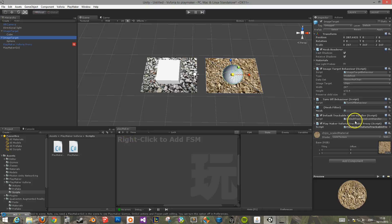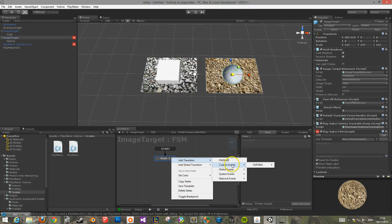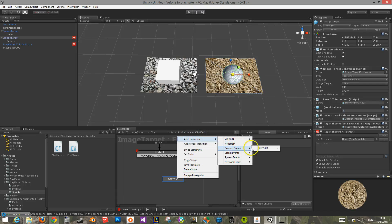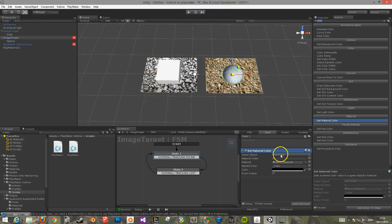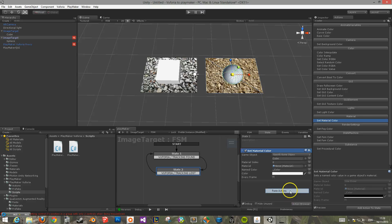So if we have this set up, we then add a new FSM. If you go to add transition and then under custom events, you'll have Euphoria — tracking found and tracking lost. Go to tracking found, add a new state, and call it tracking lost. Just connect them up. Then under actions, if you type in color and go under set material, that will specify the target. Drag the cube in, click the color selector and pick its original color. You can then copy the selected action and paste it.